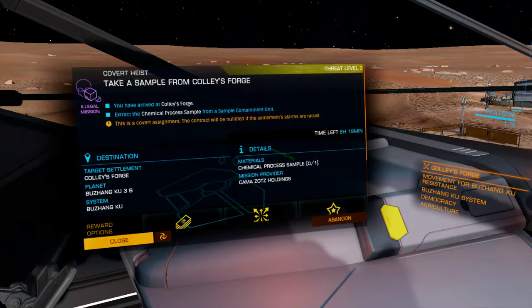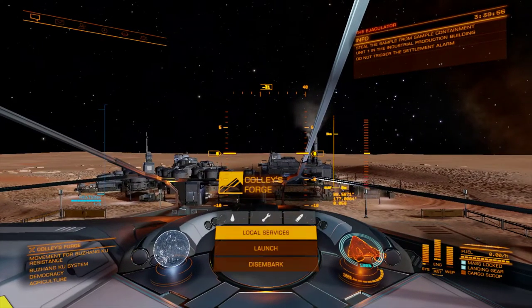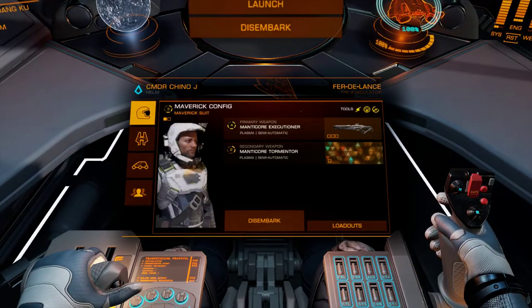If you don't turn off the alarms, what's going to happen is someone is going to, as they're attacking you, call for backup. And once that happens, your mission is finished — you're done and you'll fail it. So the first thing we need to do is disable the settlement alarm.